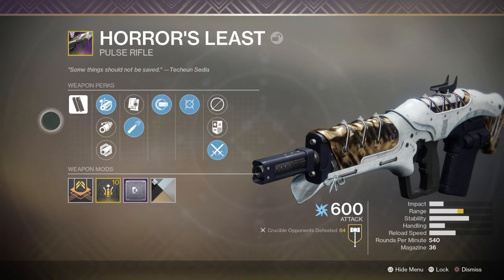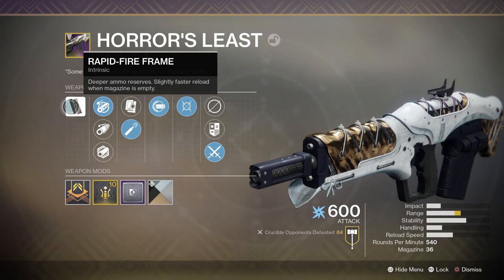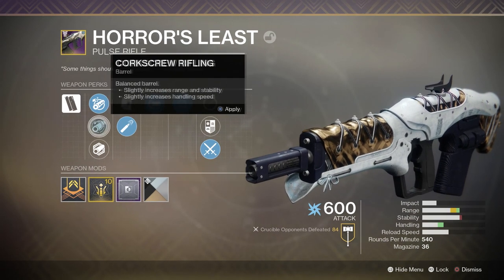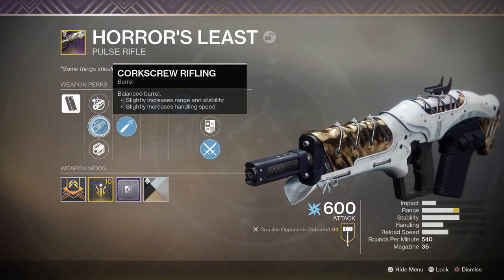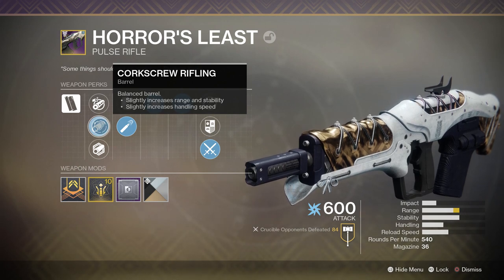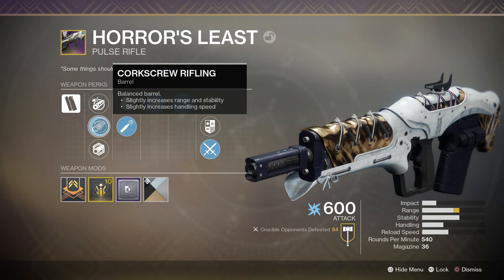Let's take a look at the roll that I have. First of all, we have Rapid Fire Frame for deeper ammo reserves and faster reload when the magazine is empty. After that we have Corkscrew Rifling for more range, more stability, and more handling speed. What else could you want in a pulse rifle? You've got range, stability, and handling speed — you've got everything.